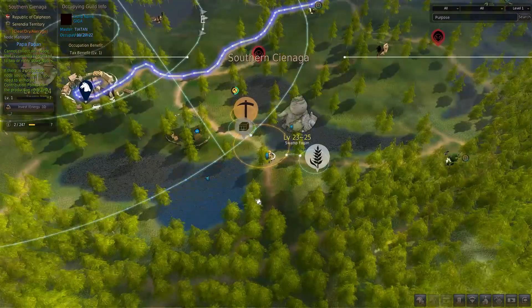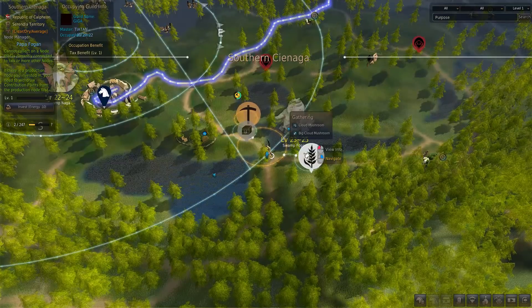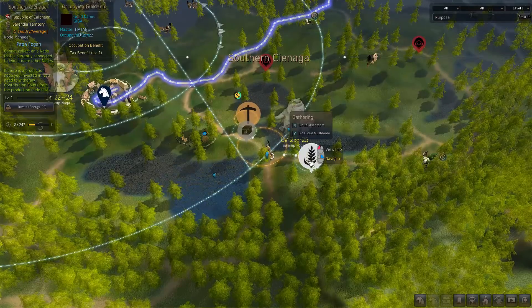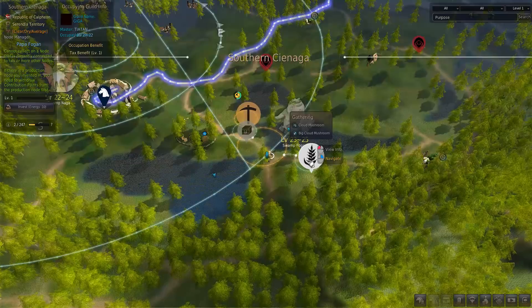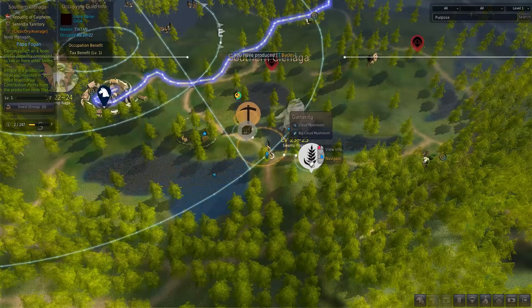Once you have a better idea of what your worker empire wants to do and what you want to use your worker empire for — be it trading, processing, or other things — then you can start to expand and retool your worker empire into one that focuses specifically on certain types of resources or certain types of production.